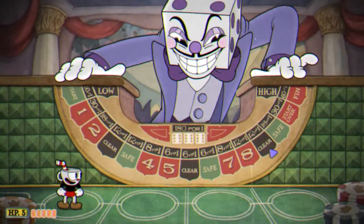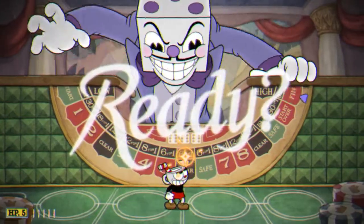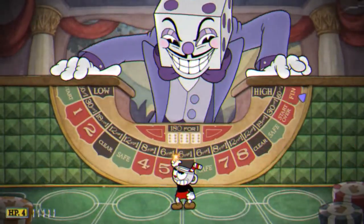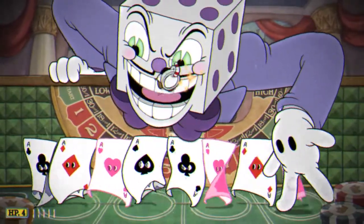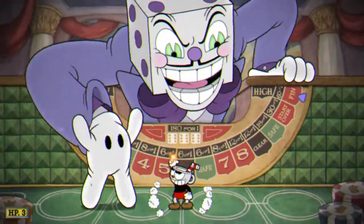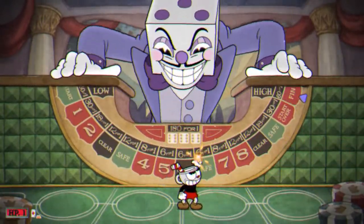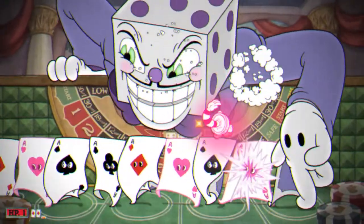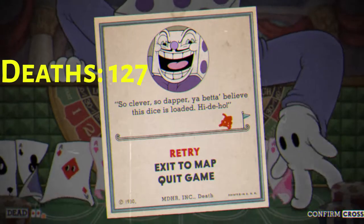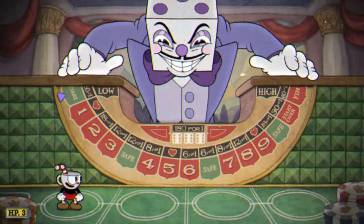Alright, we gotta land on three and then we'll be fighting King Dice himself. He's gonna make these cards come out and you gotta parry him, which I am terrible at. Nope — ran into his fist. We're gonna hit him with our super move, just gotta keep doing damage. I took a lot of damage right there. He was almost dead. That's the last phase — the last phase is a little tough. You have to be really on point with parrying, which I am not.